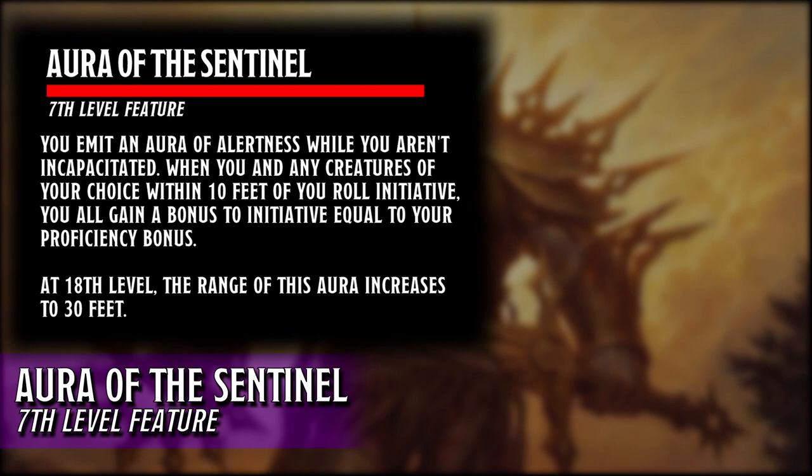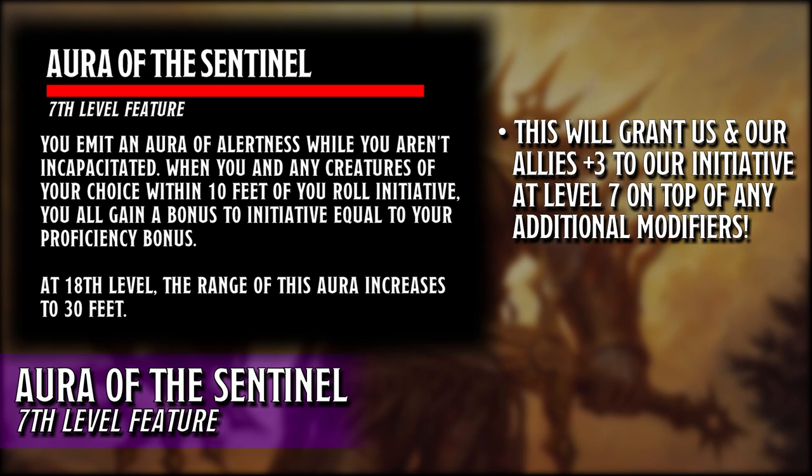It seems that Wizards has learned their lesson from the Oath of Glory subclass and gave the aura for this subclass the standard 10 feet range with an eventual upgrade to 30 feet. A thing to keep in mind is that when we obtain this feature at level 7, anyone in the range of the aura will be adding plus 3 to their initiative rolls on top of their modifiers. This bonus will continue to grow as we level.